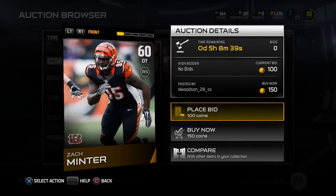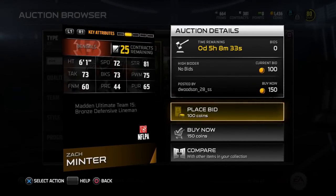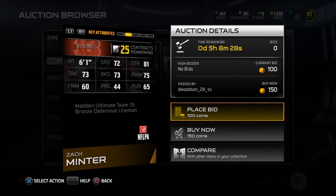Working our way up with the 4-3 D-Tackles now, here is Zach Minter, only 60 overall, 150 coins, but 72 speed, 81 strength, and then some more solid stats in the mid-70s.